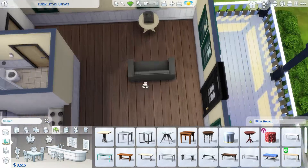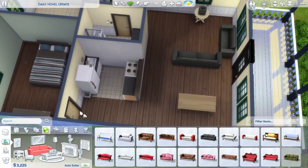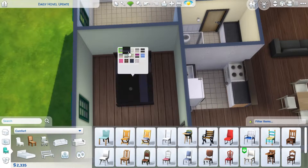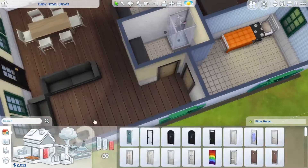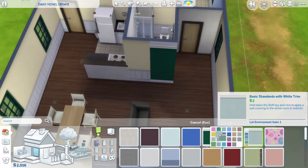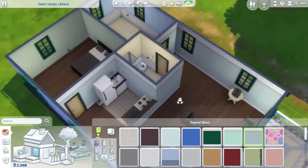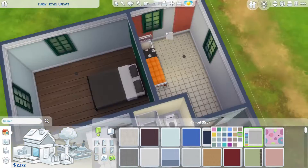I decided to have a real dining table, not just that round outside table. I put that one outside because the value depreciates and I also think it's a nice outside table. I also changed the swatches of the walls and wanted to have something green there. I found the dark green quite cool, but because it's so dark I didn't want to put it everywhere, so I just used it as an accent colour.